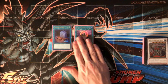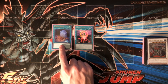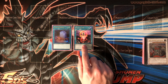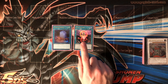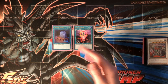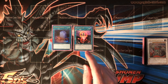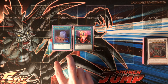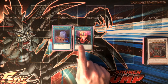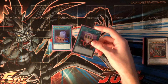Foolish Burial is basically Fishborg Blaster copies four and five — the only thing you're really going to hit with it is Fishborg, maybe Plague. One-for-One is also going to hit Fishborg, or Substitoad so you can get it into defense. If you already have a Substitoad and a Fishborg in hand, you can search a Fishborg, summon the Substitoad, and now you're playing around D.D. Crow. This is probably the best card in the deck.